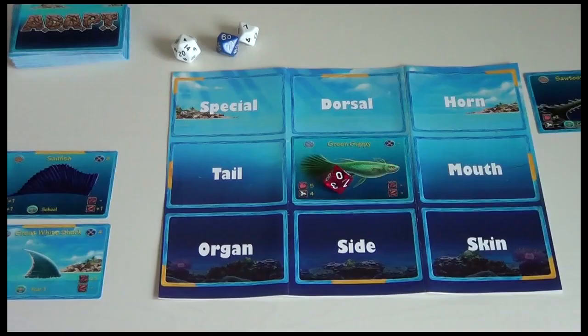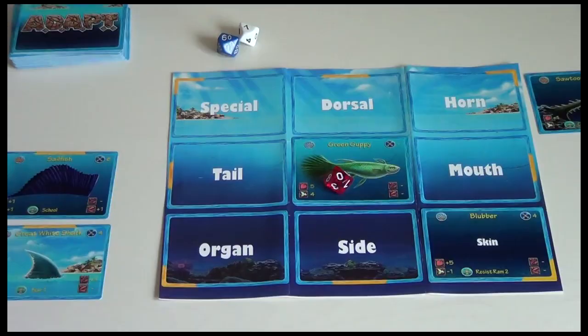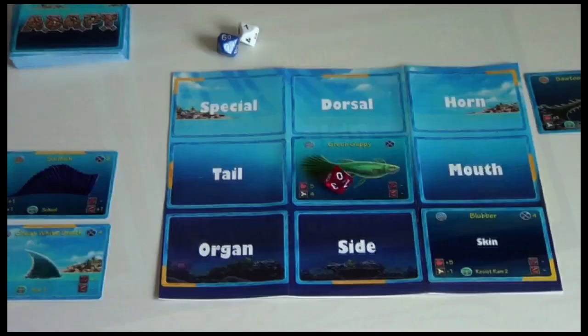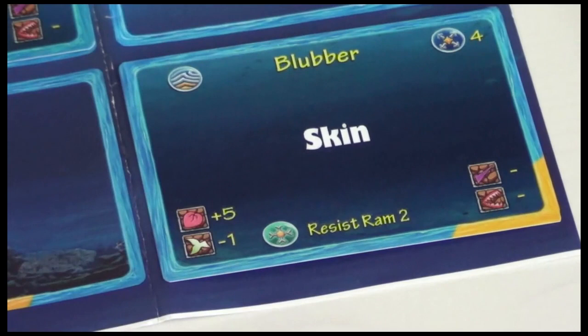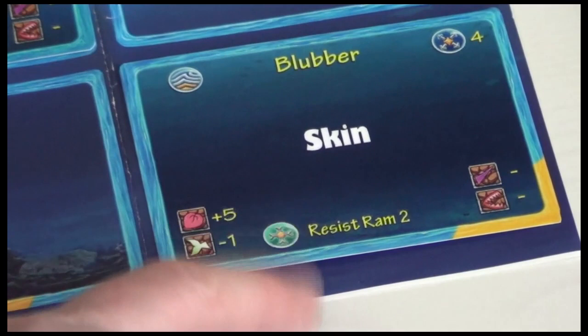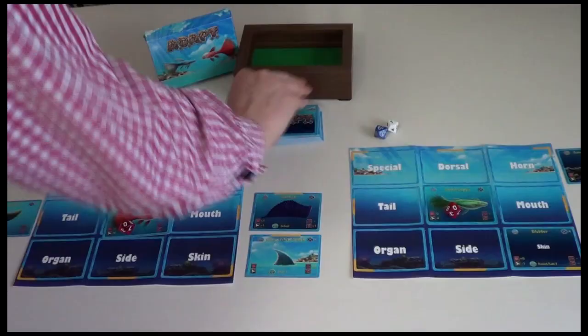I'm going to go for a blubbery skin for my green guppy. We'll pay the four experience, bringing it down to zero, and place it in the relevant spots. My blubber now gives me a bonus ability: resist ram two. If somebody's got a horn and they're trying to ram me, and I've got resist ram two, then I'm resistant to that type of attack. To end our turn we'll recycle the gene pool, and now it's the red player's turn.